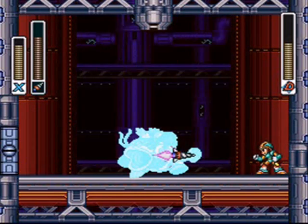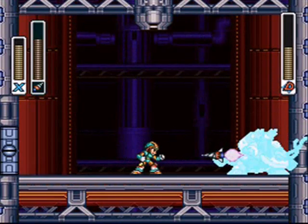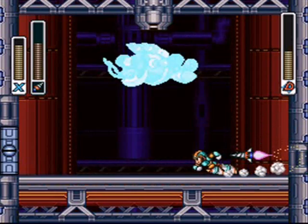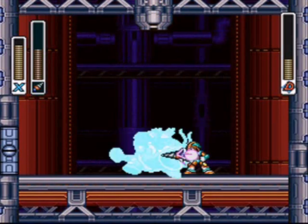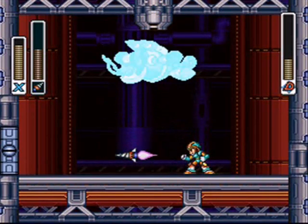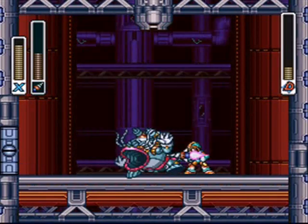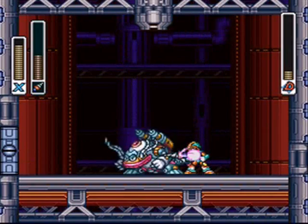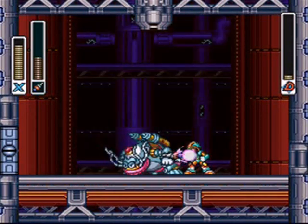The only difference is, around half health or so, Volt Catfish will rely on doing moves in the middle of the room — he'll jump straight up into the air, and all you really have to do is stand there and keep spamming the drill. Not very difficult or challenging. Volt Catfish is not a guy you want to worry about. But if you don't have his weakness, holy shit, he's one of the hardest Mavericks to fight.